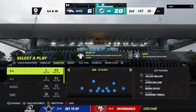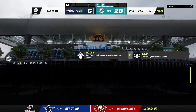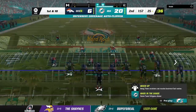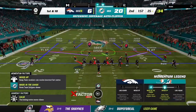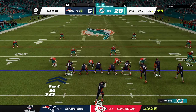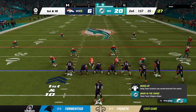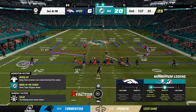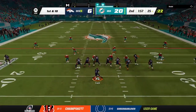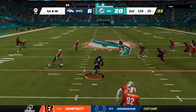On first down, Tua will rifle this one deep right side — and that's caught inside the 30, and he's going to be shoved out of bounds inside the 15-yard line. A big play for Miami — 52 yards. I'm not sure how this drive's going to end, but how about the way they flip field position there? A nice attacking play — they picked up a heck of a chunk of yardage.